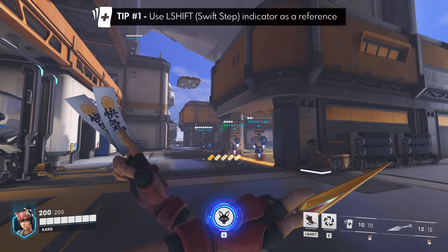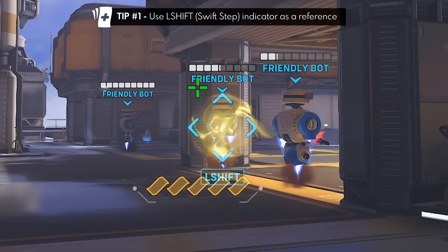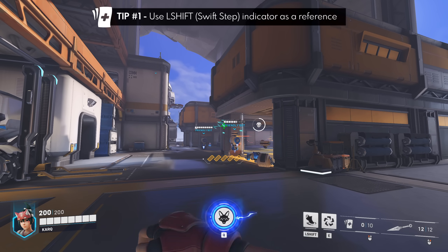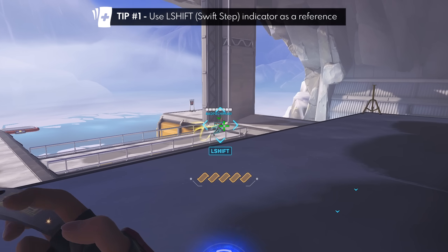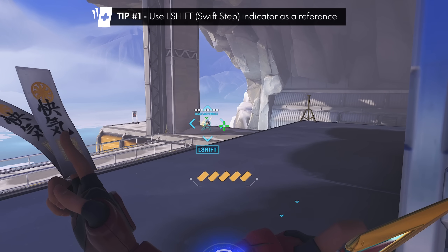Tip number one is that the L-shift indicator is for her Swift Step, but it serves as a dual purpose for your Healing Ofuda. As long as you track your teammate's movement while firing the papers and maintain this indicator, you can't miss.